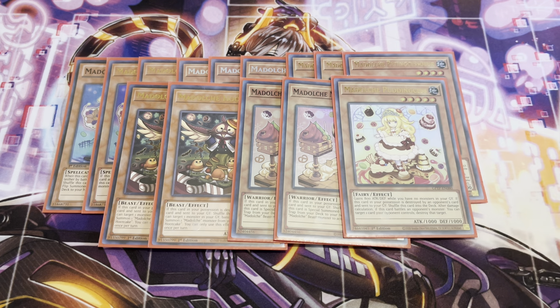The only real brick of the deck is the one Madolche Pudding Sess. But you definitely want to run at least one just so you can bring it off the effect of Petting Sessor. One Pudding Sess is pretty good. It's also got a really interesting interaction during the battle phase — after damage calculation, if this card battles an opponent's monster, you can target one card on your opponent's side of the field and destroy it. That rounds up the Madolche monsters.